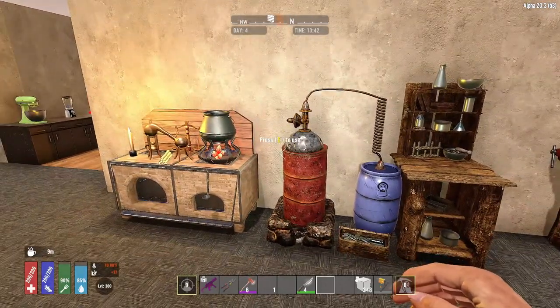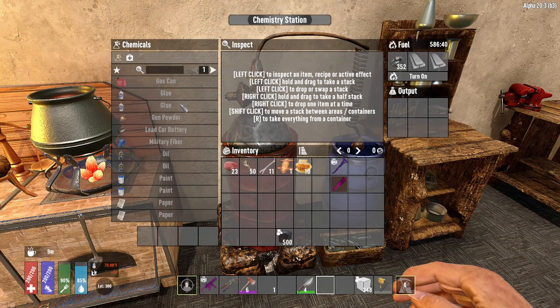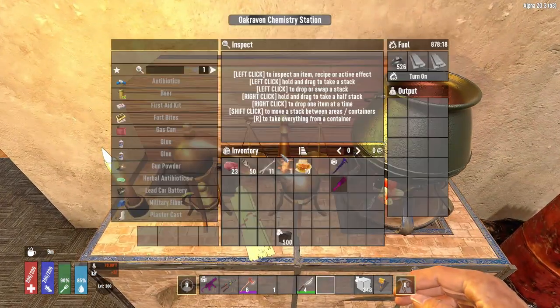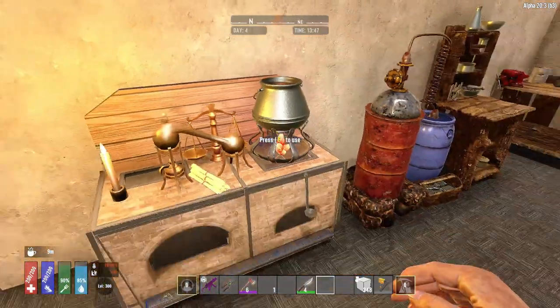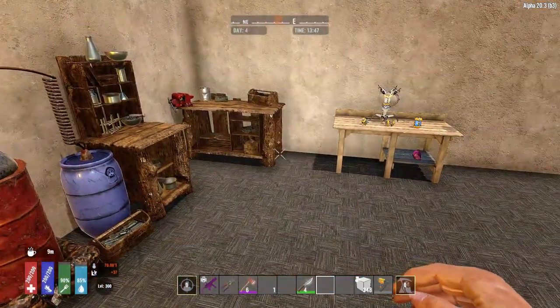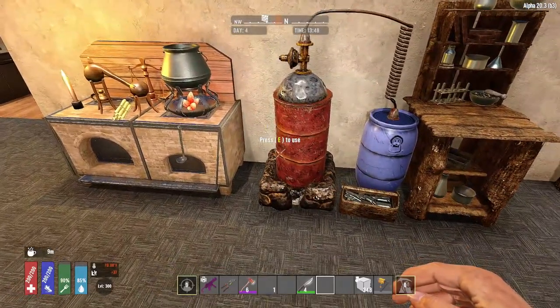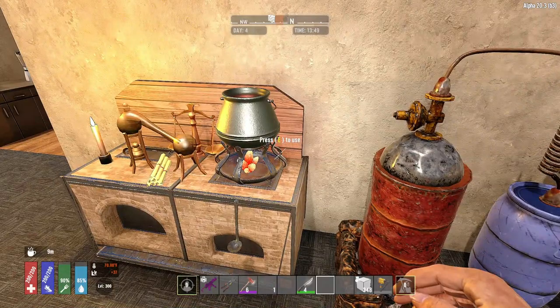Next we have a chemistry bench. Here's your normal chemistry bench, and this is the chemistry bench from the mod — everything is pretty much the same. And everything that works on burning wood also works on burning coal, and it is a longer burn and a slower burn.